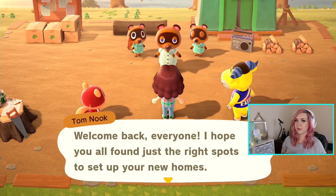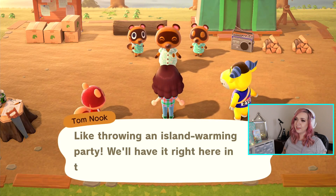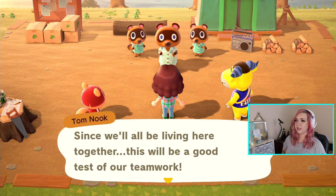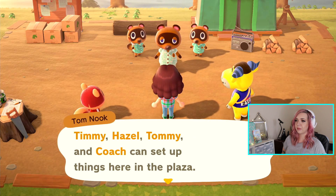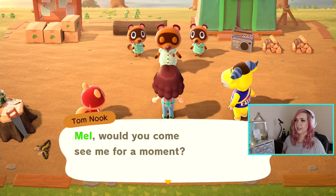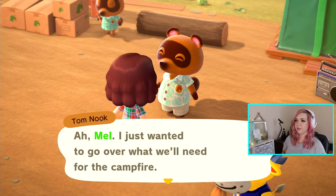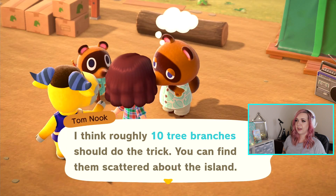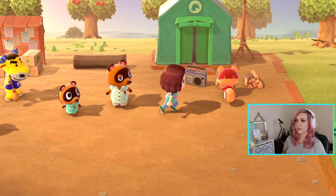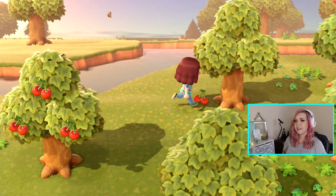Welcome back everyone — 'I hope you all find the right spots to set up your new homes.' An island warming party! Oh, so cute. 'We'll need just a few supplies to get started. Since we'll all be living here together, this will be a good test of our teamwork. Timmy, Hazel's homemade — Coach can set up things here in the plaza.' Okay, me and Nook are going to gather some firewood. Ten tree branches — you can find them scattered around the island. Press Y to pick it up. That was the problem I was having earlier; it wasn't letting me pick anything up yet.